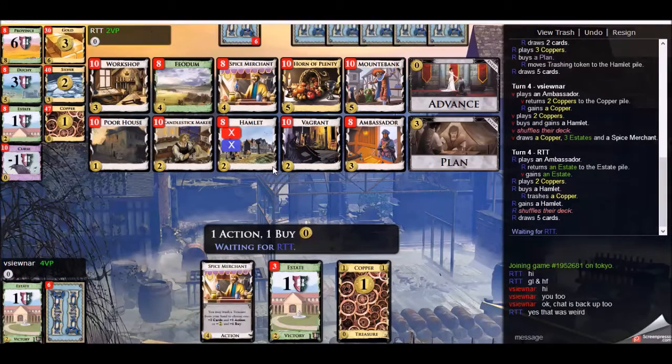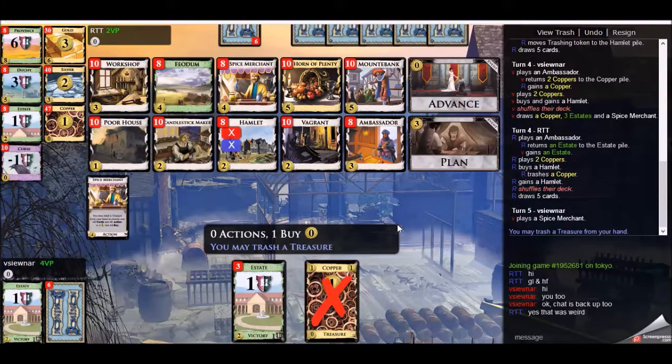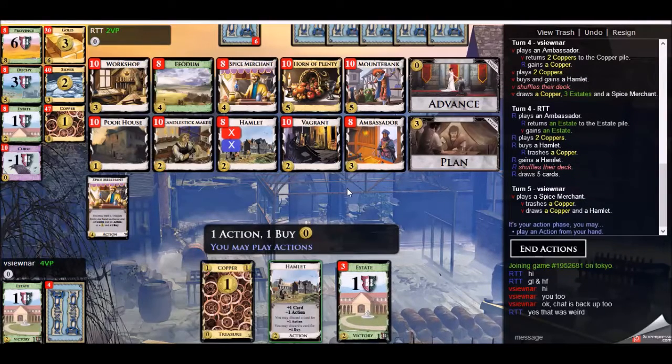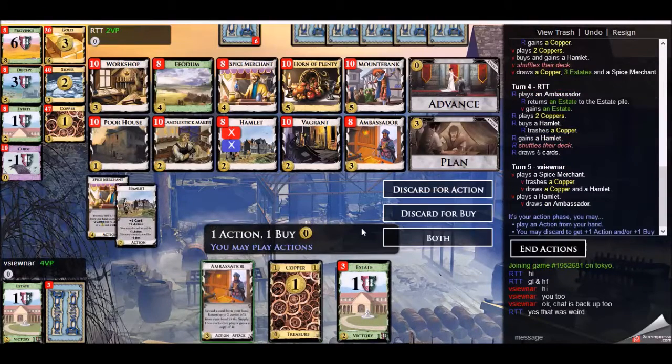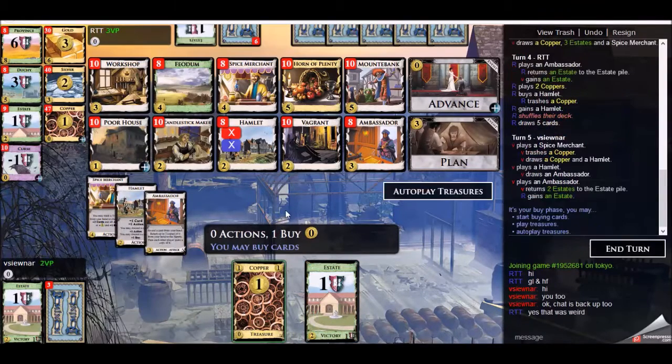My opponent makes use of their token right away and trashes with the Hamlet purchase. I'm hoping to see my Ambassador here, and luckily I do — good draws so far, nothing's missed the shuffle. I've seen my Ambassador on this hand, which is beautiful. I can ship two Estates across, and I really need to given that I have four in my deck now.